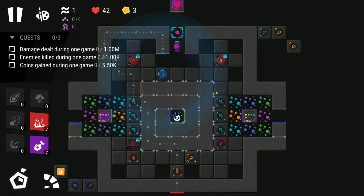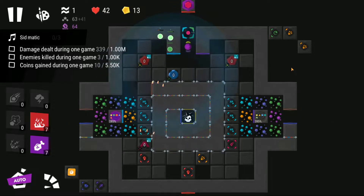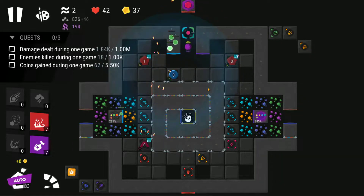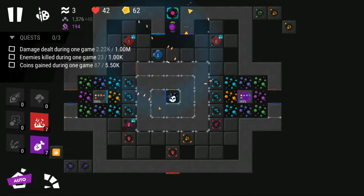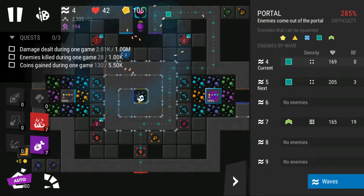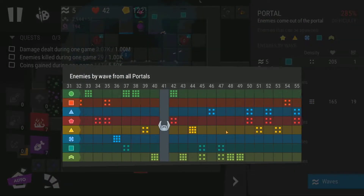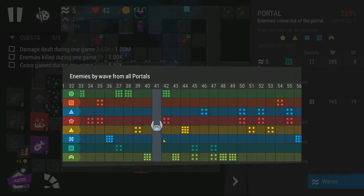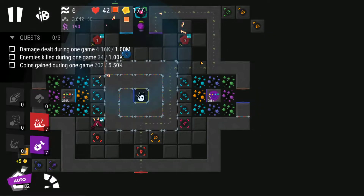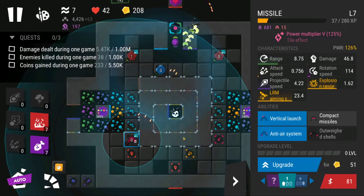I'm going to start with these towers as usual. In this particular map, there are both flying enemies and there is also a boss. The boss is going to be in wave 41, so just remember about that.